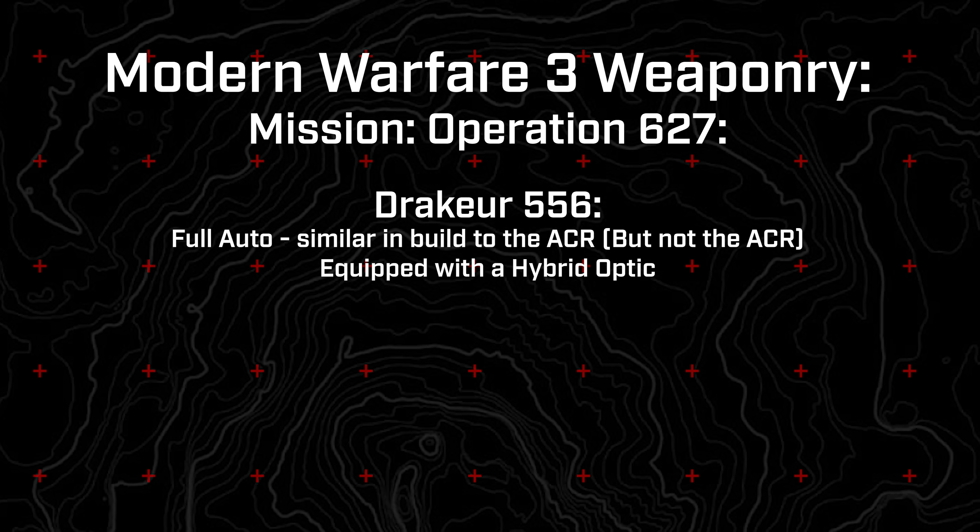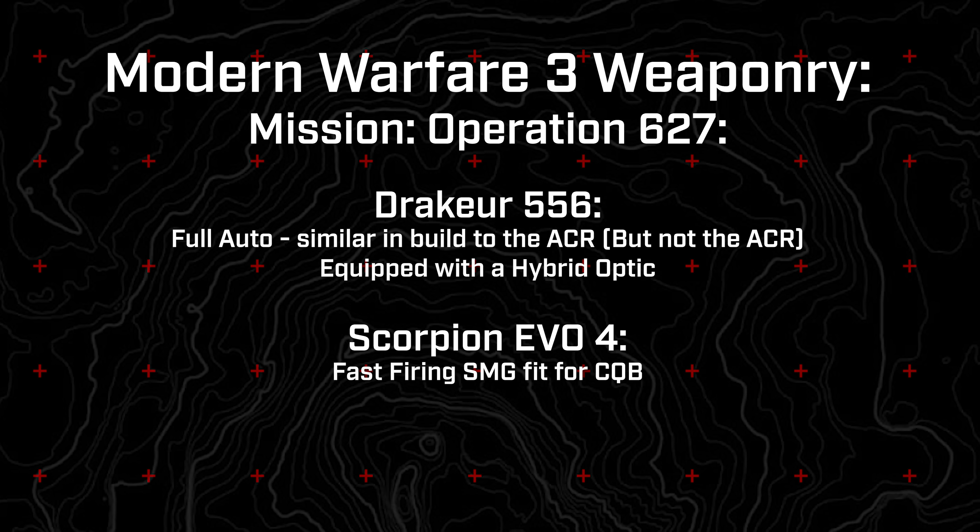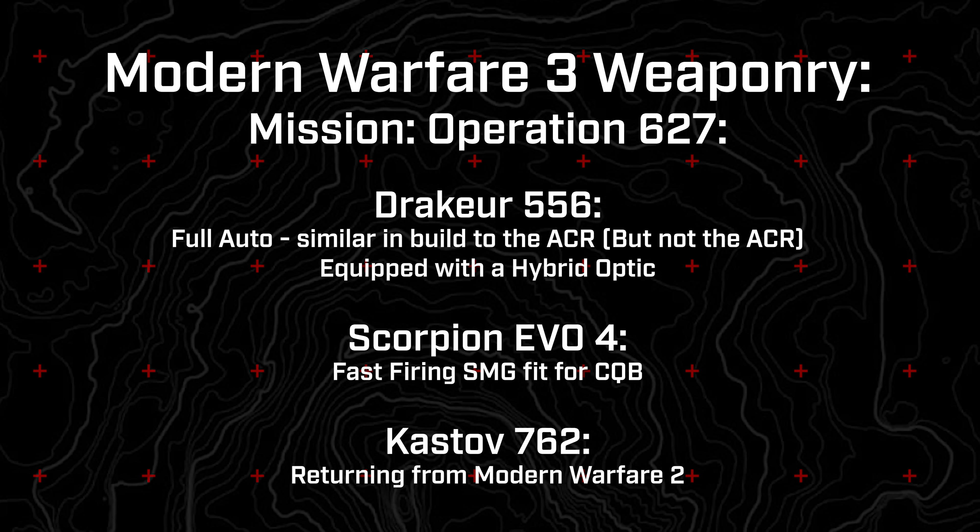In the gulag mission, we see the Draker 556 — I think I'm pronouncing that correctly. It's full auto and looks similar to an ACR in build, though I don't actually think it is the ACR. Notably it was equipped with a hybrid optic, where you could tilt the gun and swap to a red dot, like you can in Modern Warfare 2. We also saw the Scorpion EVO 4, a fast-firing SMG, used for close-quarters engagements and shredding through ammo.